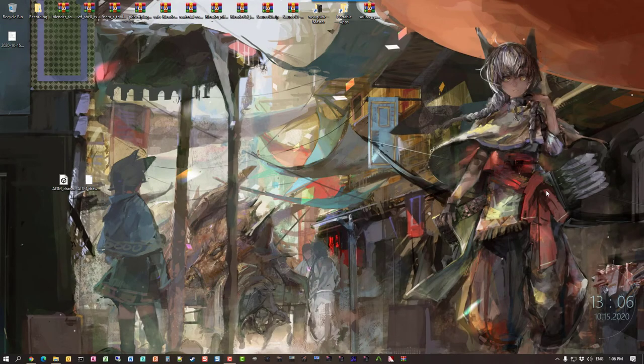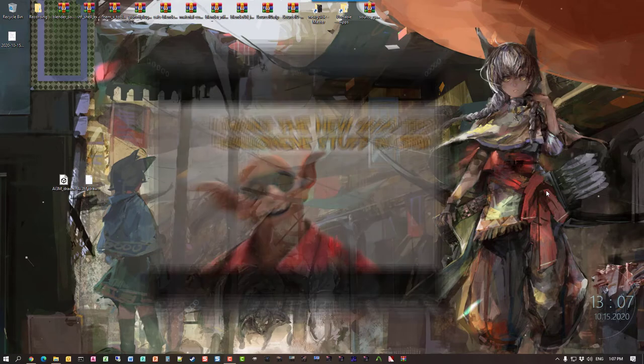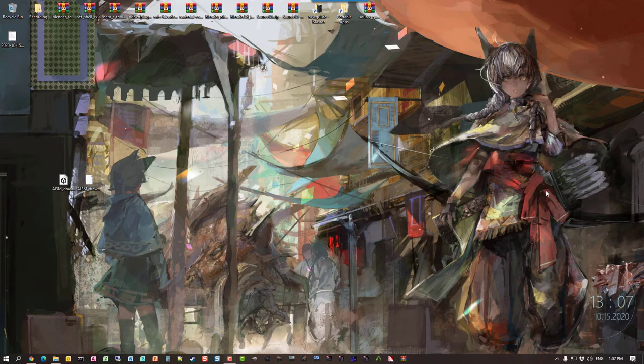Hey guys, Private Jack here, and it looks like Valve has done it to us again. They've taken TF2, updated it, and injected another 2,000 files into the game cache files. This is the Halloween 2020 stuff. In this session, we're going to look at the proper way of extracting the game cache files to get it to work in Source Filmmaker.